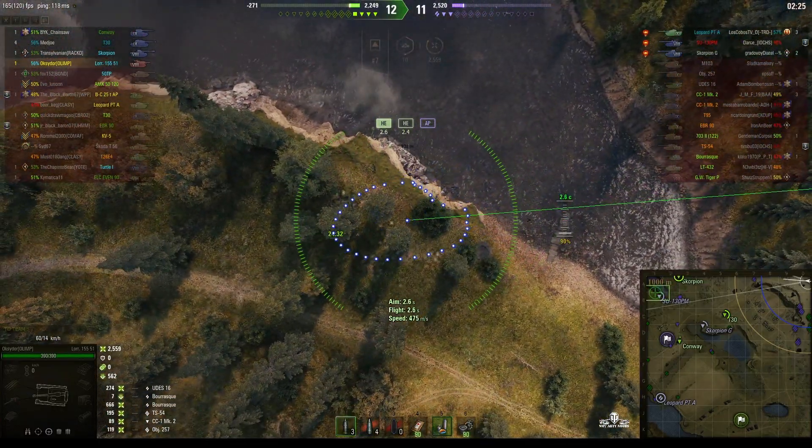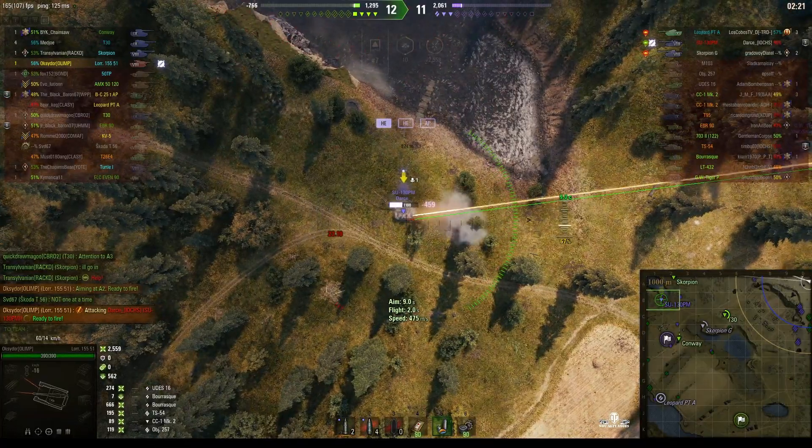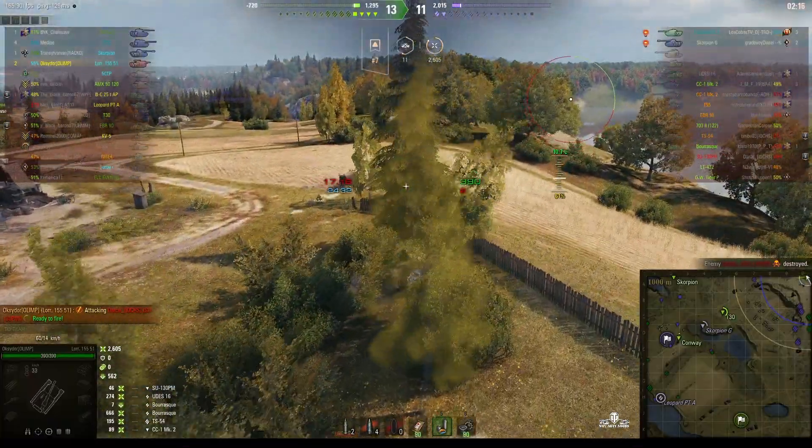He didn't find anyone on this side of the inlet, which means they must be on the other side. There's the SU-130PM — rounds out — kill shot! He's out of the game. That's the second kill for Oxidor.